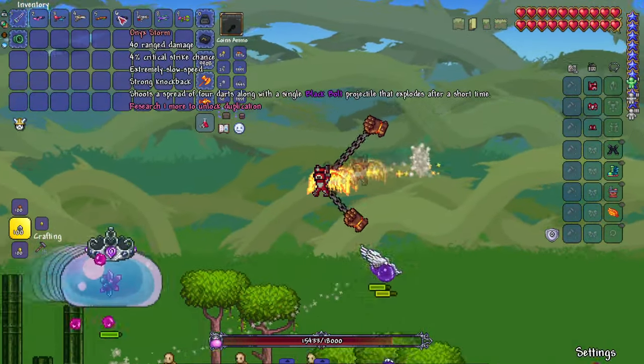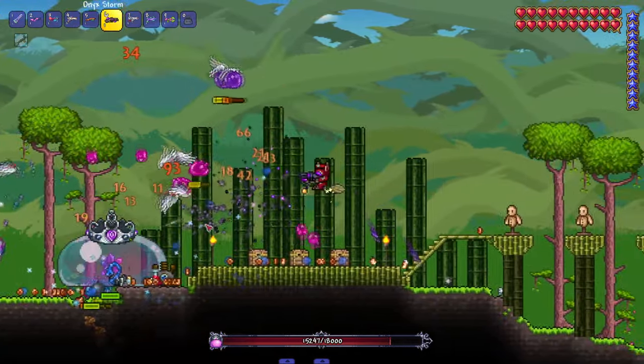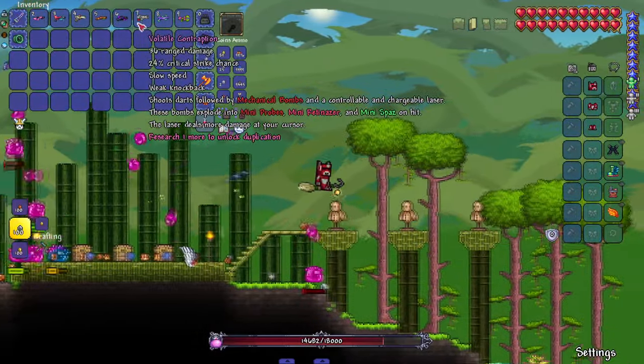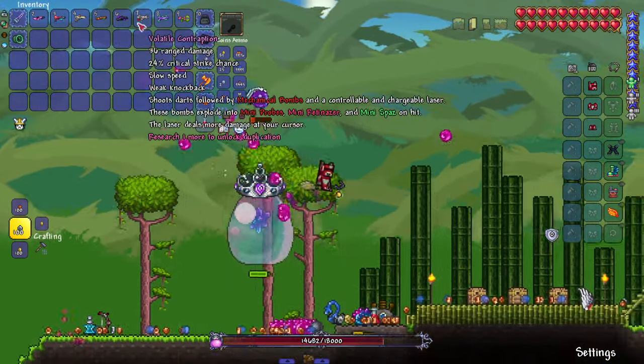We got Onyx Storm — some Onyx Blaster love. Shoots a spread of four darts along with a single black bolt projectile. Pretty much the Onyx Blaster with a little more to it, but it's a dart weapon instead.